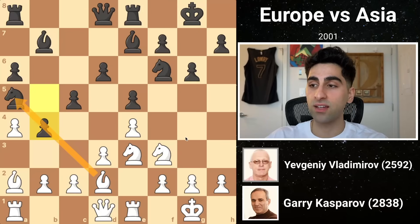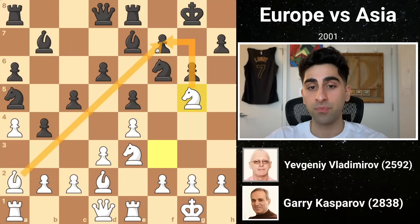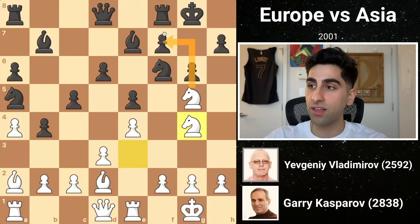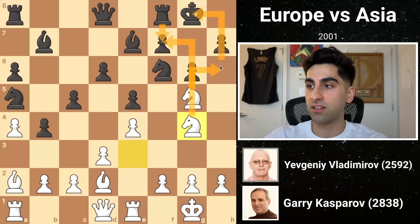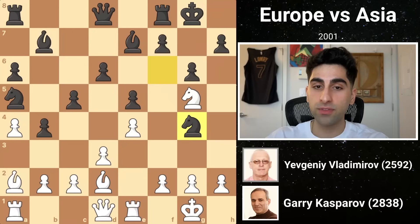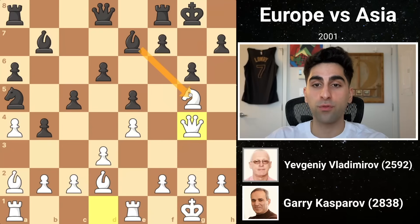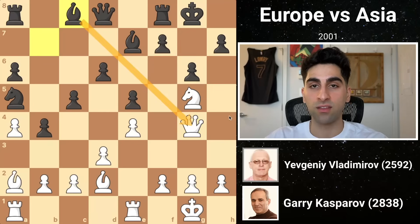He starts by hopping his knight to g5, where it coordinates with the bishop in attacking f7. Black shifts his rook over to defend, then white moves his other knight to g4, threatening to take on f7, and once the rook would recapture, he would fork the king and rook with knight h6. So black chops off the knight, inviting the white queen to join the attack after she recaptures. Now black should avoid trading the bishop for the knight, as the dark squares near his king would be seriously weak. He drops his other bishop to c8, attacking the queen.